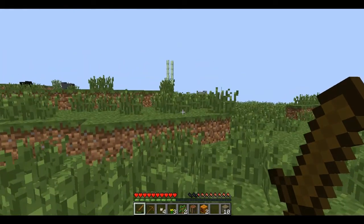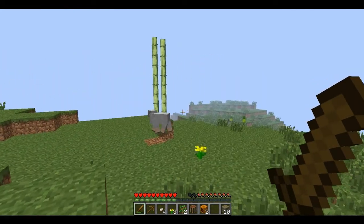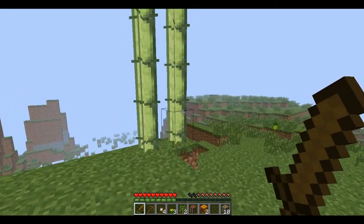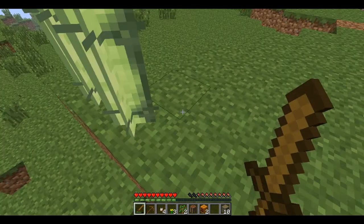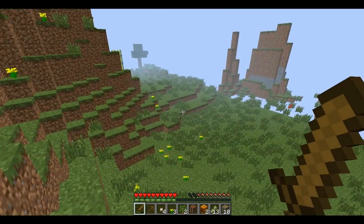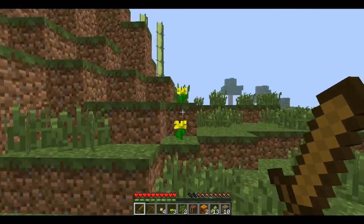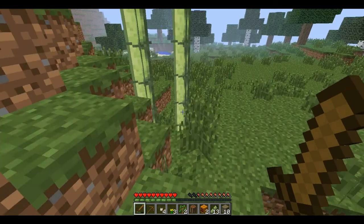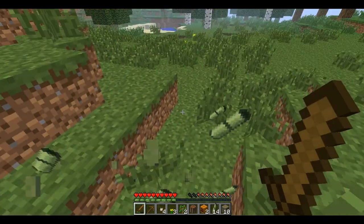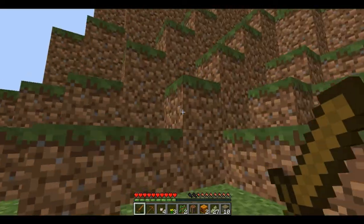We need to find bamboos in this foggy view. Oh, there they are! Let's collect them. There's a very big hole — I see. We need to get some wool too.